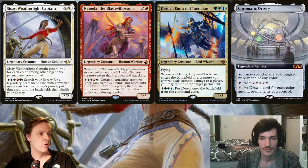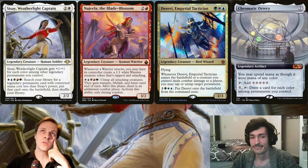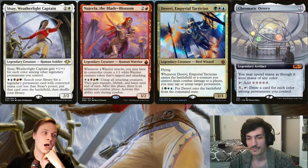Wait, so literally, with just Cultus of the Absolute inside the deck, you can win once you have six mana, a creature, and CZ as a 2-2? Just a 2-2, that's all you need.